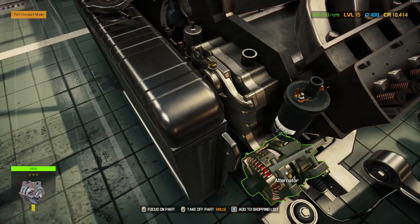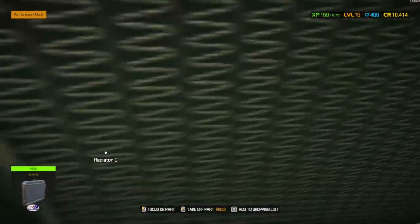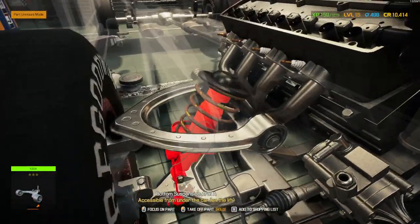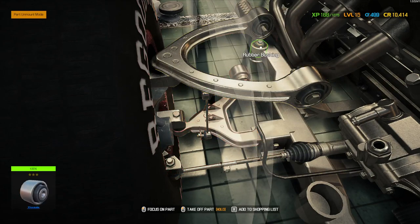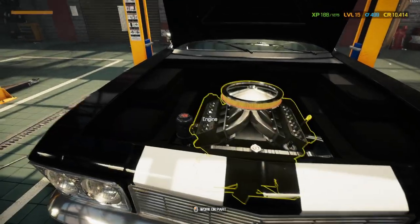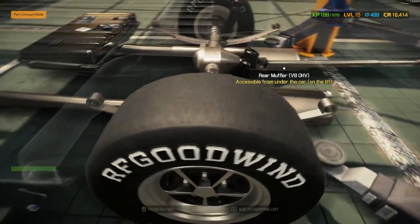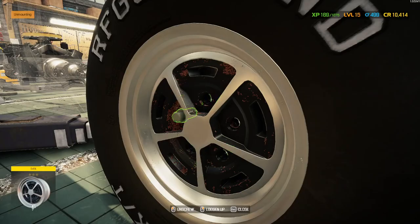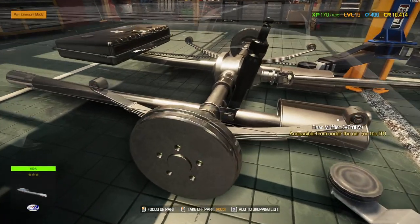I wish this view was a little bit better, it's pretty tight in here. Maybe I should have bought the engine lift. Oh, I probably didn't change the spark plugs — we're gonna add eight of those. I changed all the suspension over here. I took out the filter — I guess it never had a filter actually. Aside from wheels, I think we're pretty much good. I'm sure we forgot something but we should see it on the list once we repair all this stuff.